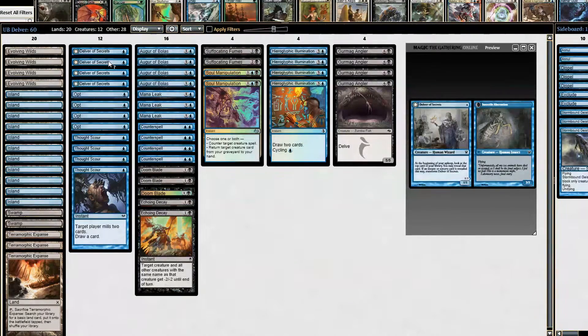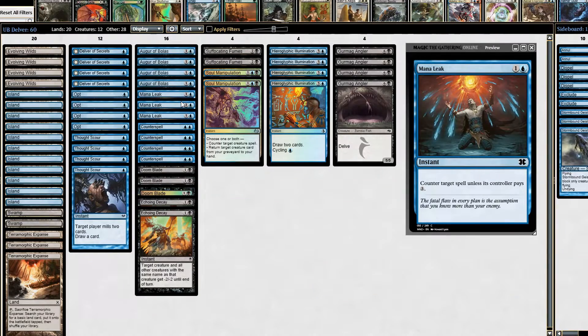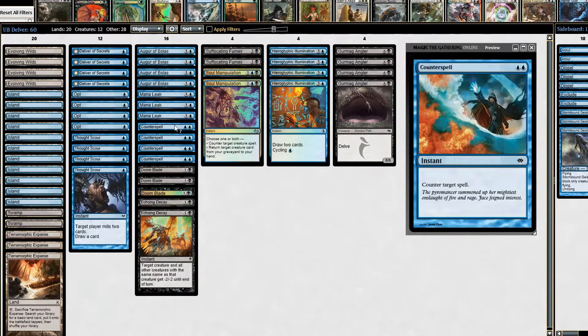The threats: obviously the namesake card Delver of Secrets is here — one mana 1/1, and at the beginning of our upkeep we look at the top card; if it's an instant or sorcery we reveal it and it flips to a 3/2 flyer. Really good for one mana. The second threat is Gurmag Angler — a 5/5 for a single black mana is a rate you really cannot beat, and Gurmag is one of the best finishers in the format.